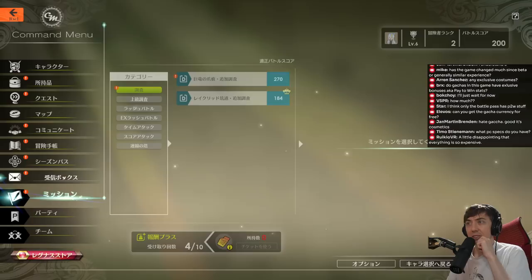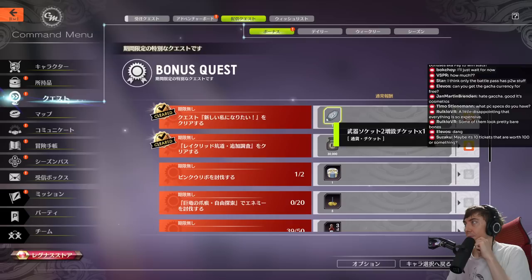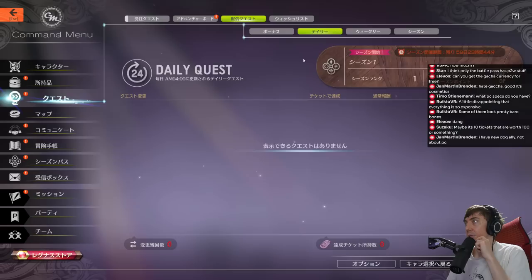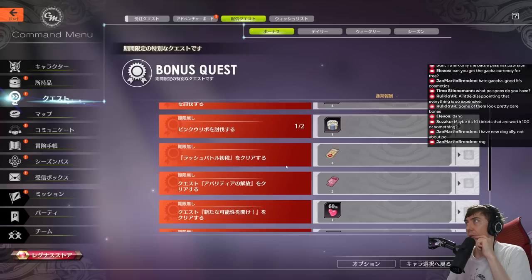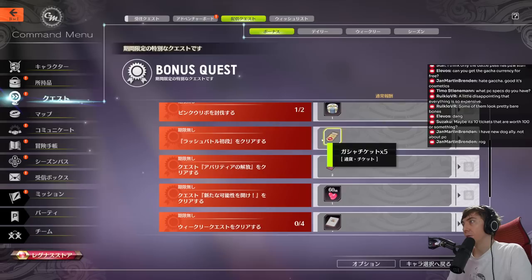There are also daily quests — I think I can see those somewhere. I got some things cleared so let me get some rewards. The daily tab doesn't show anything right now; I'm not sure if I need the season pass or if it'll update at 4 in the morning. There's a weekly quest, season quest, a bonus quest they talked about, and a login bonus. For the bonus quest, there are five gacha tickets here.